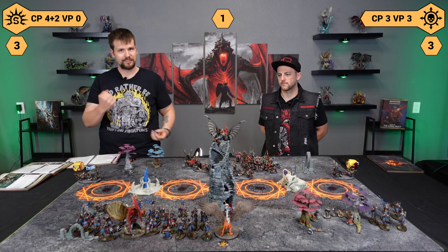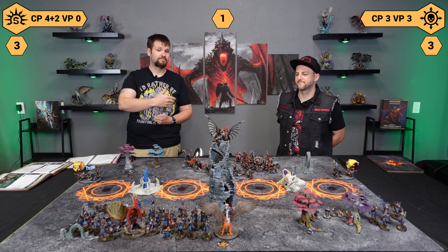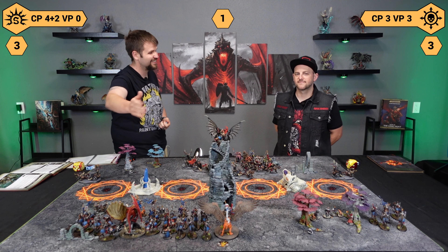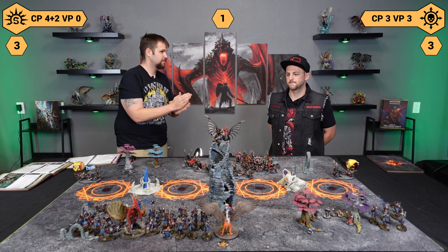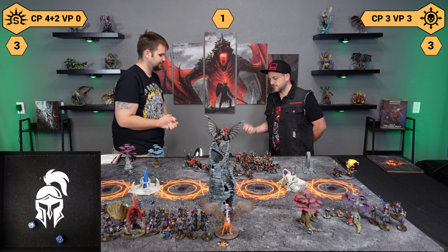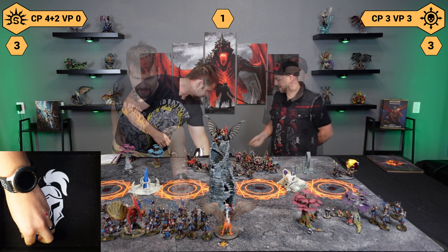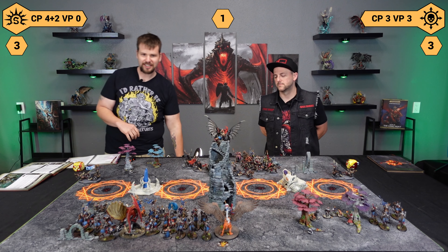I really want to extinguish the Crucible for a plus one save, but I think it's more important to get Magical Dominance right now while I have my one wizard alive and he's in the backfield. So let's go with a Mystic Shield from the Warforger. It goes off — nailed it. We'll put it on our screen. Battle tactic completed. Let's do a little bit of praying.